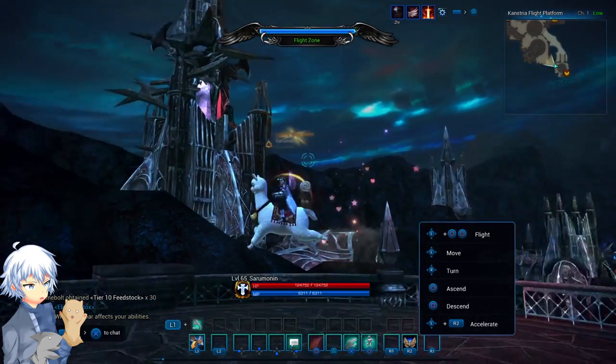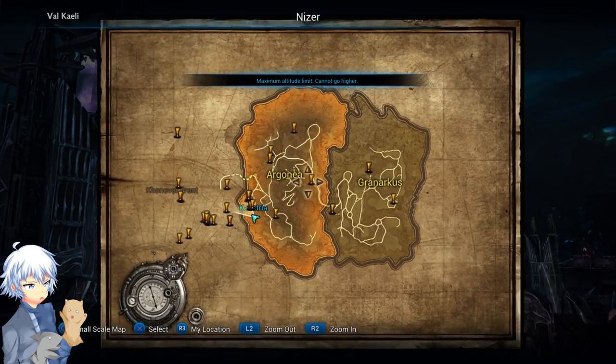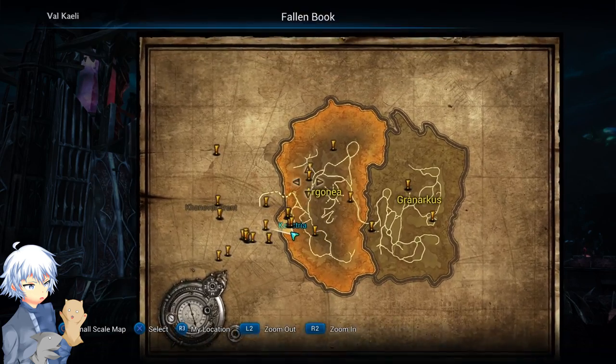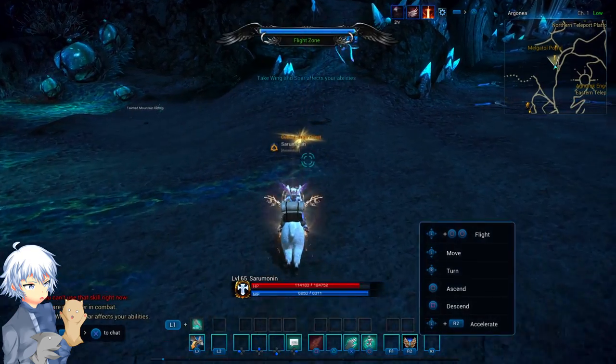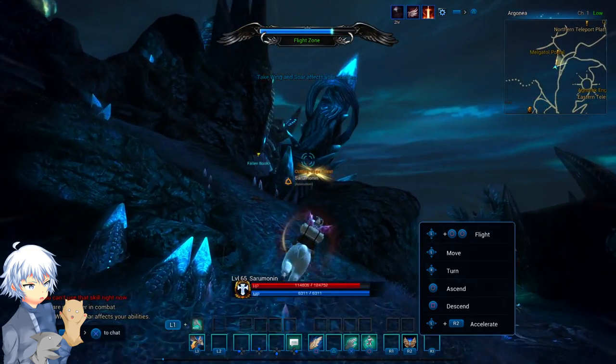First, what you want to do is go over to Canstria and begin the entire quest. The Argonia and Granarkis areas are where you'll be getting everything you need. Start by going over near the Malgatul portal, where you'll see the fallen book, and it'll begin the entire thing.